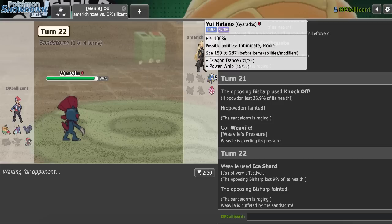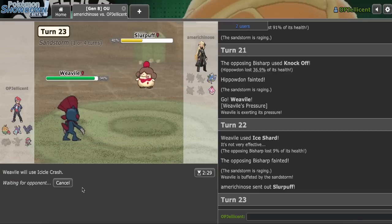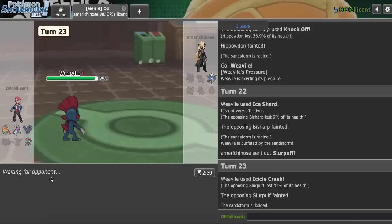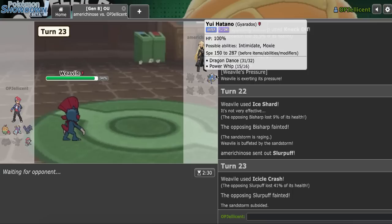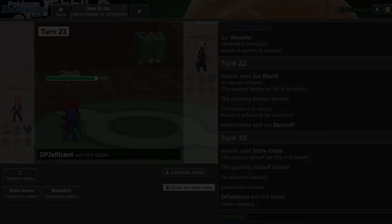Knock that out - they're gonna go Gyarados here. No, they're gonna go Snorlax first. I'll just Icicle Crash it. I don't think I need to switch out, considering I definitely beat Gyarados 1v1 with what I have left.